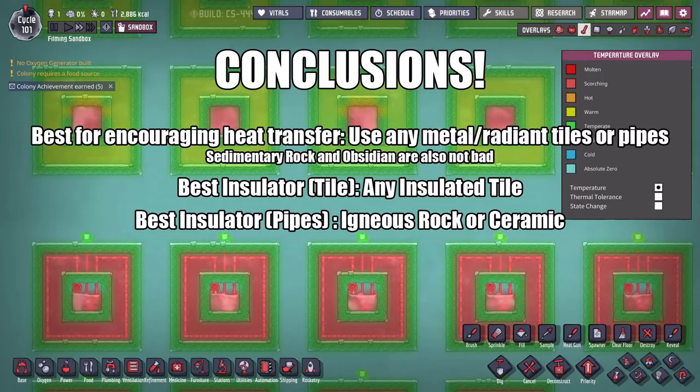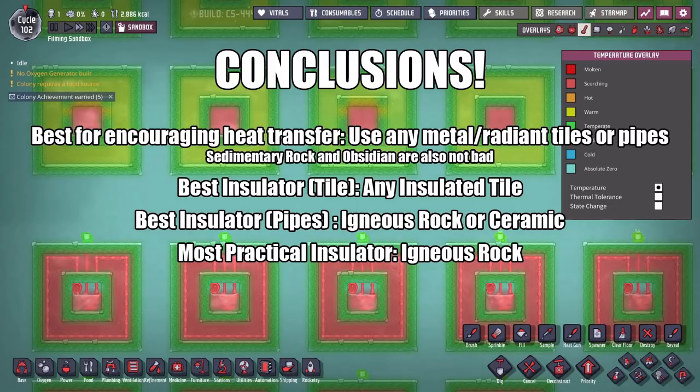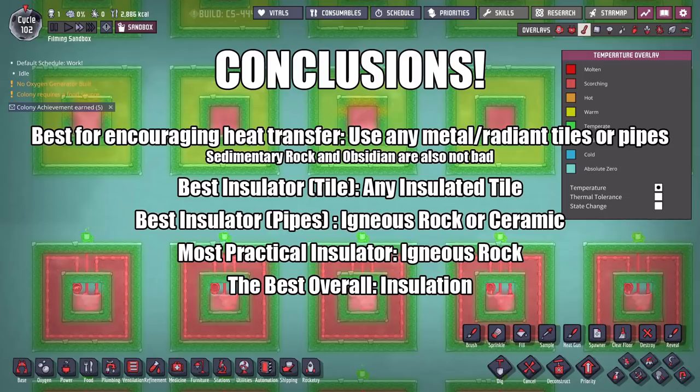The best insulator for tile is literally any insulated tile. If you're having a hard time finding igneous rock, or running out of it, or don't want to make ceramic, making it out of granite or sandstone is fine. I'm not seeing enough evidence to say you should be worrying about splitting hairs, especially over 100 cycles. Raising surrounding oxygen by a few degrees over 100 cycles is not a big deal — you should really be saving those materials for your pipes, which is a much bigger deal. Best insulator for pipes: igneous rock or ceramic. Most practical insulator since you don't have to manufacture it: igneous rock. Best overall: insulation, which is very, very expensive but worth it for deep late-game builds.